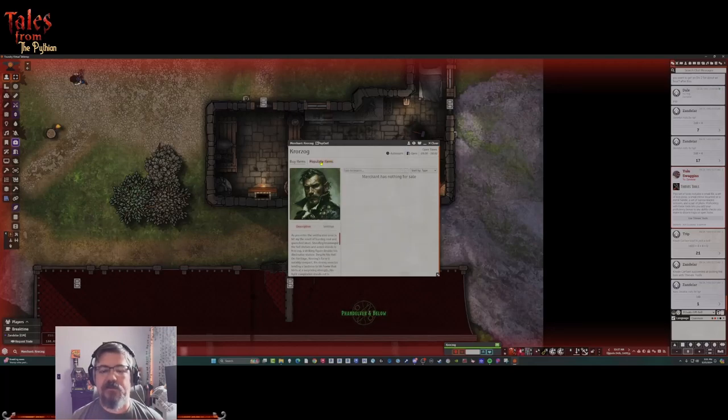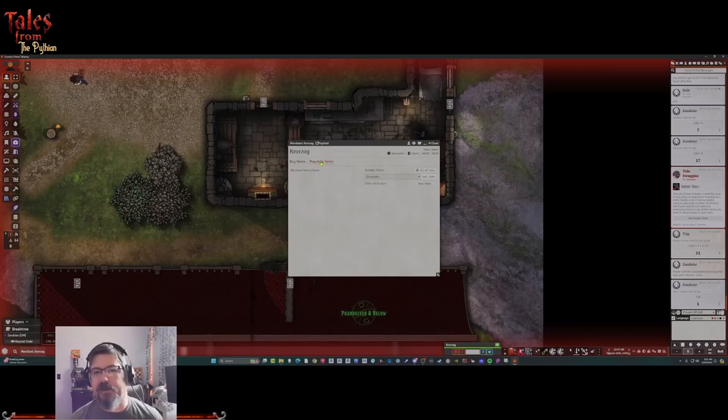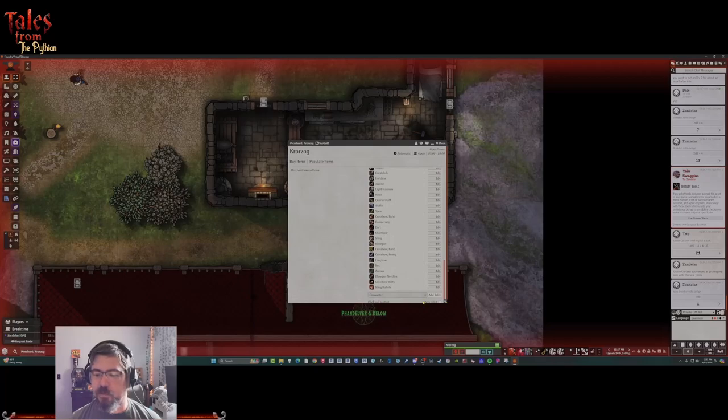Let's talk about populating the items. You can manually drag and drop and everything will populate, but we can also use a table. I'll tell it I want to use this Oakhurst Blacksmith table - add the table and it sticks that table into the usable roll tables of this merchant. I'll configure the table, set it to general, add all items to roll from, then scroll to the bottom and click roll to start. We'll roll the table.